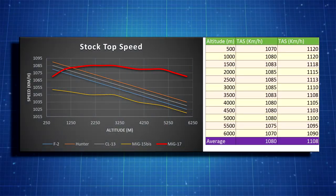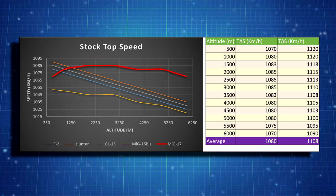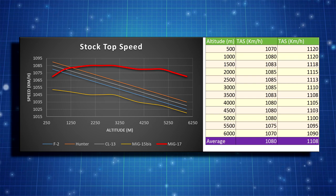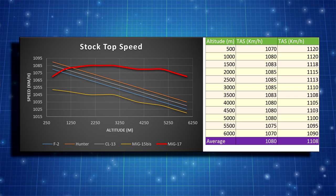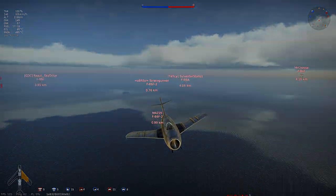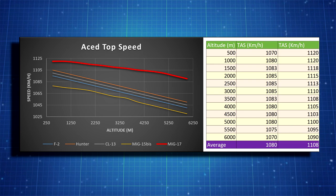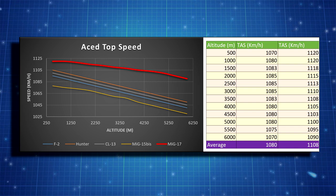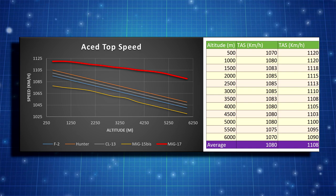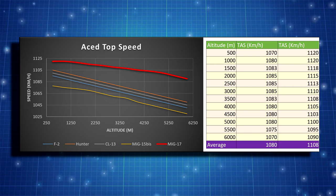Yes and no. Stock and at low altitudes — and by low I mean pretty much sea level — the MiG-17 is actually quite slow, slower than the F-2 Sabre even. That changes at around 3-4 km altitude, where even a stock MiG-17 is faster than an aced Hunter. You could come up with the obvious tactic of just flying as low as possible, but acing the MiG-17 eliminates even that. An aced MiG-17 is the fastest aircraft in the game at all altitudes — it even redlines in level flight at 500 m altitude. Not even a Hunter can outrun it, and the farther up the battle takes place, the bigger the difference.